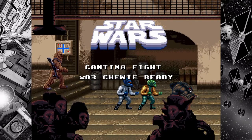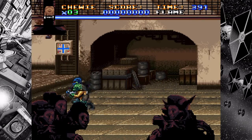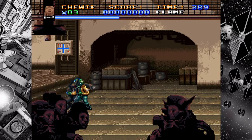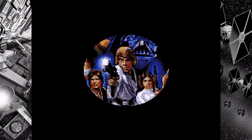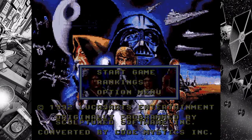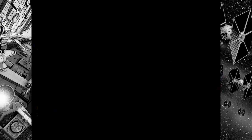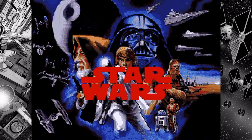This game also spawned two sequels: Super Star Wars: The Empire Strikes Back and Super Star Wars: Return of the Jedi. In this particular version we're looking at today, this is Super Star Wars for the PlayStation 4. It was released not too long ago, and with that release they added some enhancements, as you can see on the screen. They've added Star Wars themed borders, and we'll go into the options menu to show you some other great things they've done.